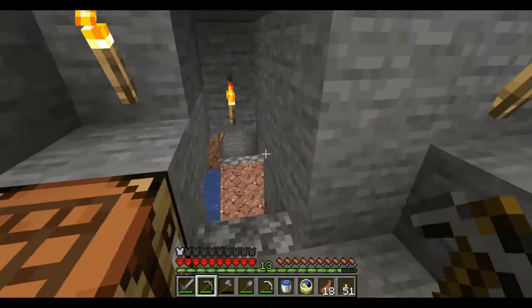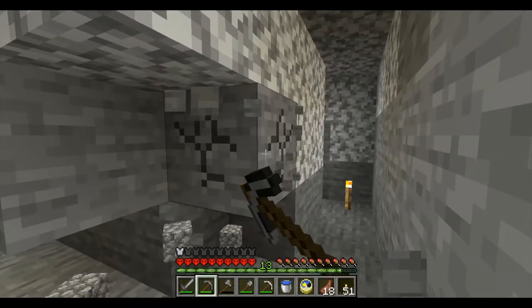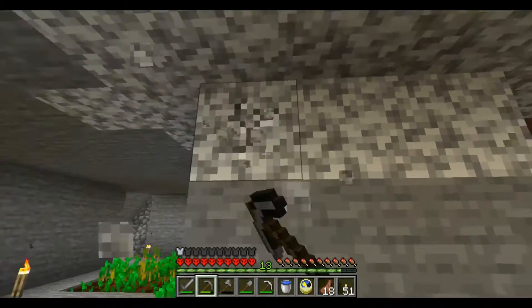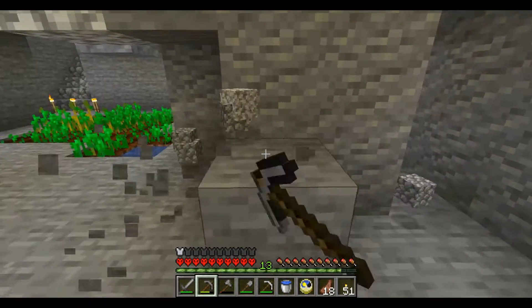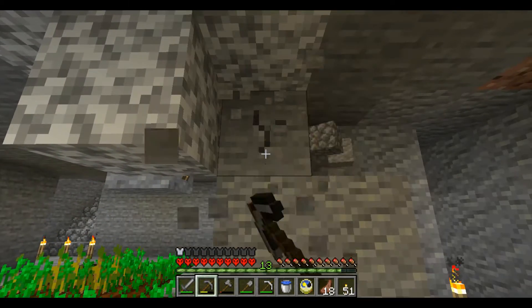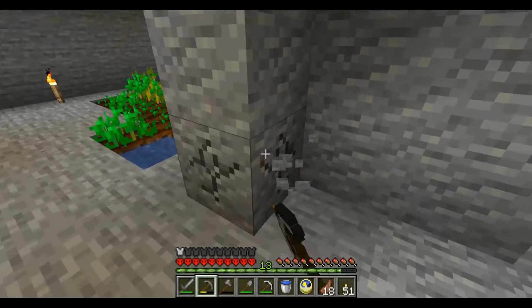I use a nine by nine section with a puddle of water in the middle - I find this the easiest to get the most done in the easiest amount of time. When we're on stone tools that's probably the easiest way to go rather than trying to do massive lines. I like these big patches because you can just do a block in the center of the room and you're usually pretty safe for lighting.